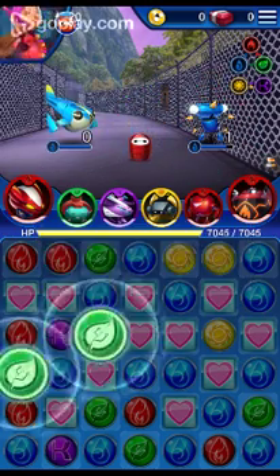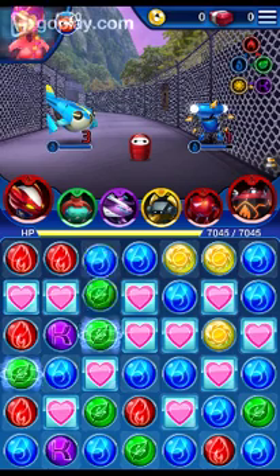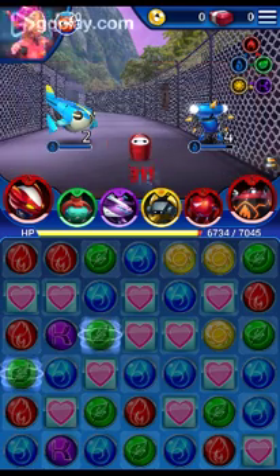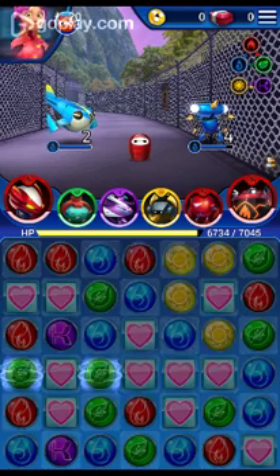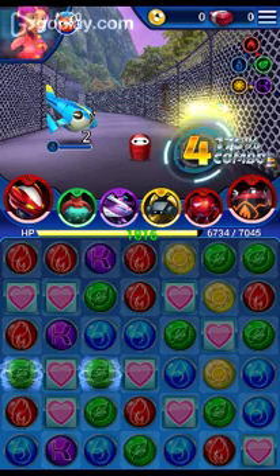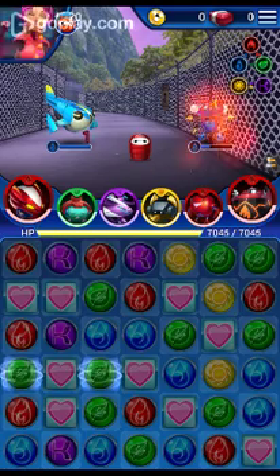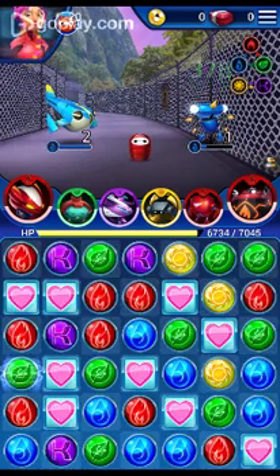I'm really glad I unlocked Honey Lemon — she is my favorite member of Big Hero 6. It's not very helpful to use the blue ones, but that's pretty much all I can do. Other than the fact that the hearts give me more health, which is always helpful because my bots need more health to keep them alive.